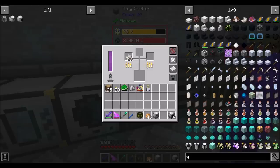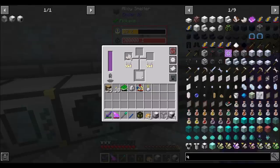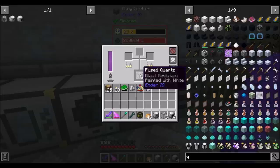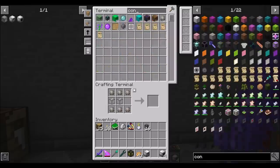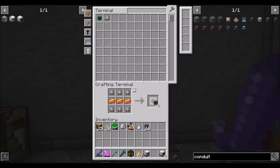The next thing I'm doing is throwing some quartz into the alloy smeltery so we can get ourselves some fused quartz. I'm going to use the Ender IO conduiting for this stuff because Ender IO conduiting is cool — I just like it. So now I should be able to do some fluid conduits. Should we go with basic energy conduits or enhanced ones? Enhanced sounds like a nice time just because we already have some of the resources for it.